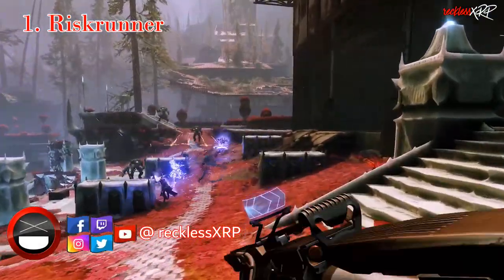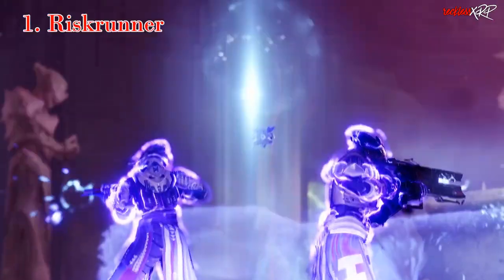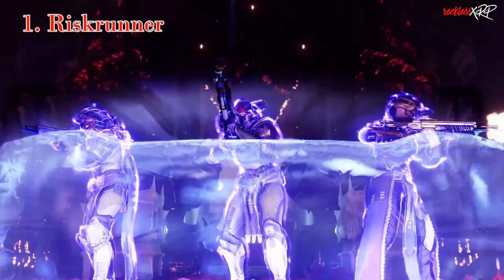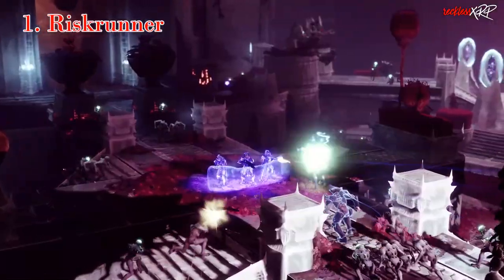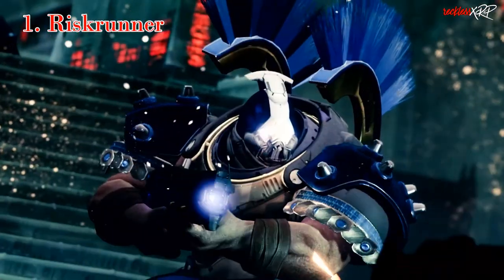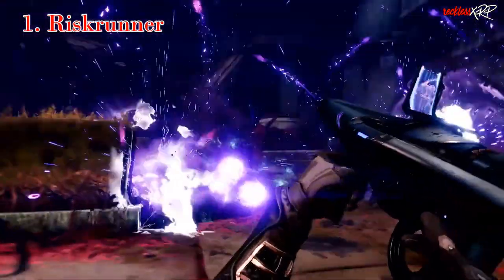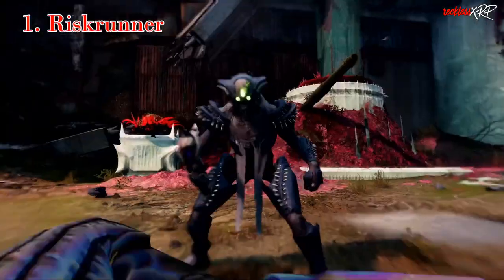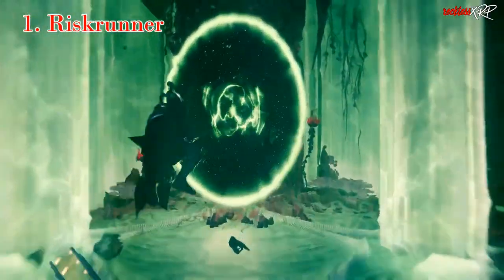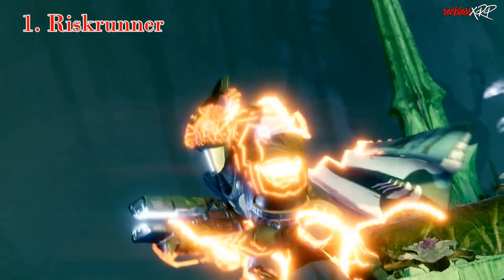Last but not least, our number one spot is the Risk Runner. As I mentioned with Trinity Ghoul, there's going to be a lot of arc damage heading our way, which makes Risk Runner a force to be reckoned with. Its exotic perk reads: when taking arc damage, this weapon becomes more powerful and resists incoming arc damage; shots fired can become chain lightning and return ammo; kills extend the duration of this effect. This weapon is like Dead Man's Tale and Trinity Ghoul put together but in a submachine gun. The 40% damage buff plus the increased damage when taking arc damage will literally melt ads and yellow bar enemies.